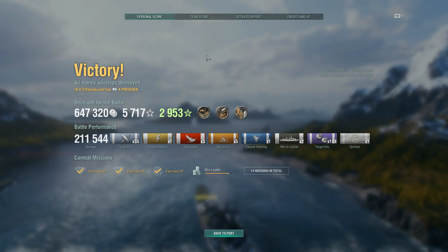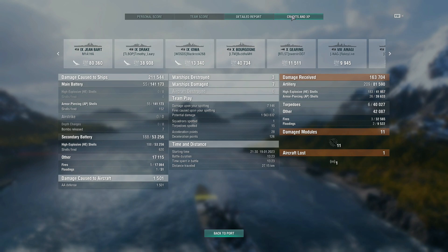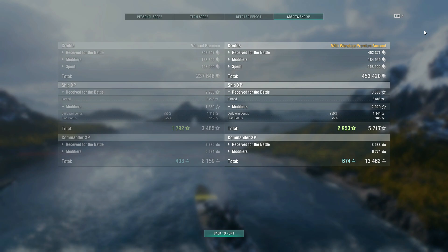We destroyed two ships, got a couple citadel hits, 188 secondary hits. We topped the team with 2,200 base XP, with Doom getting 1,800 XP. The enemy submarine actually scored top on their team, taking down two of our ships. Looking at the damage spread: we did a lot to the Jean Bart, decent chunks on the Borgon with secondaries, and a lot of damage to the Drake when he went broadside to us. With premium account, over 450,000 credits all said and done.